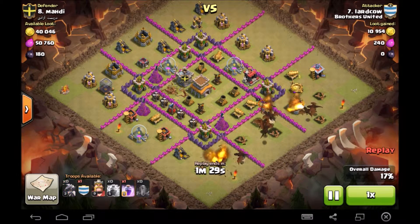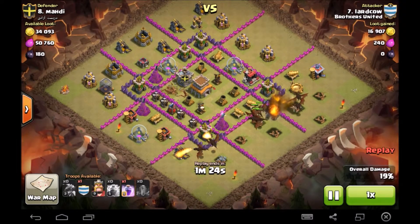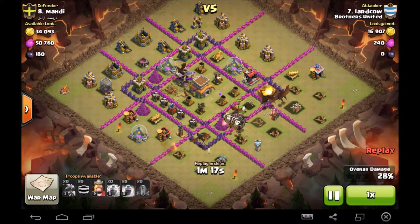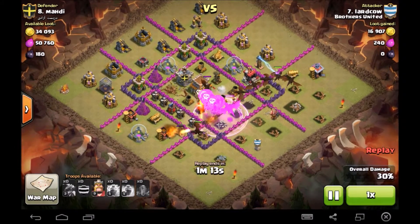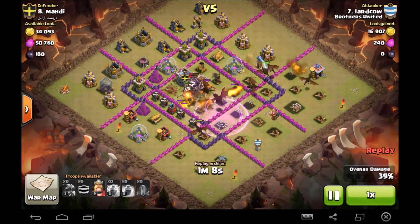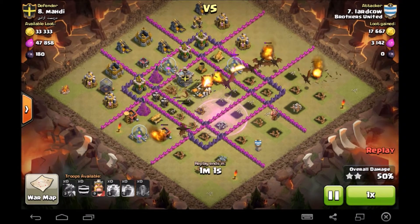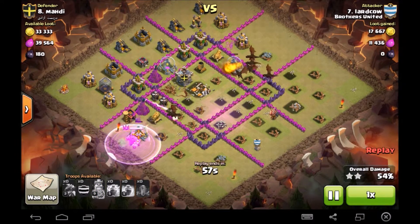Four more dragons in come — dragons are almost into the core already. In come the CC loons — he's going to get good value for his rage. In come the CC troops, the loons are doing all the work for us. Air sweeper doesn't particularly do anything. One air defense left and down it goes — now there isn't much protection in this space, a couple of archer towers towards the back end.